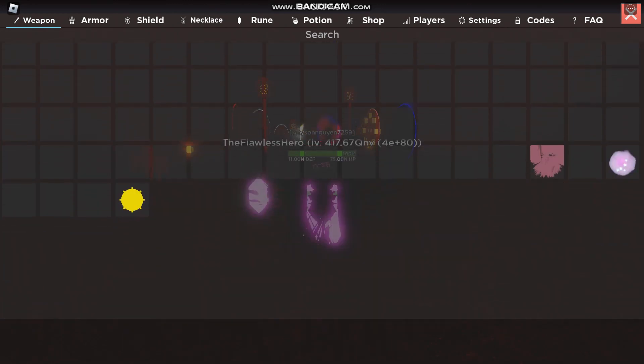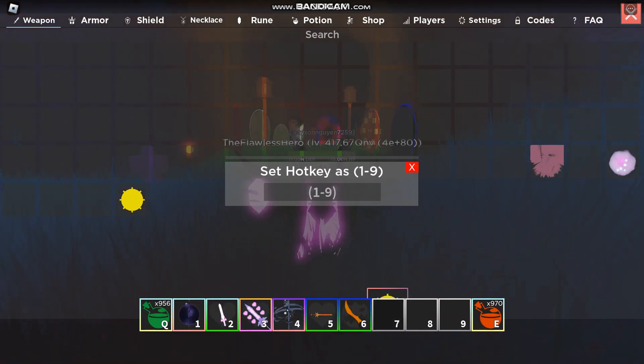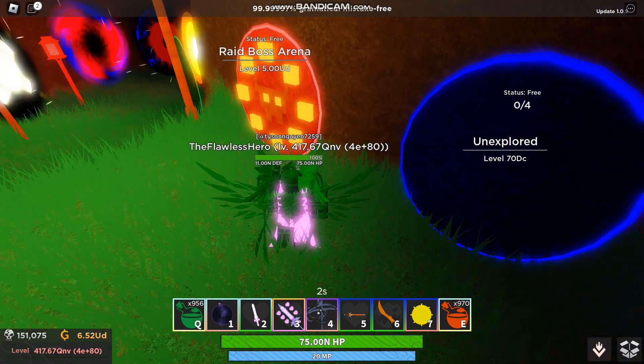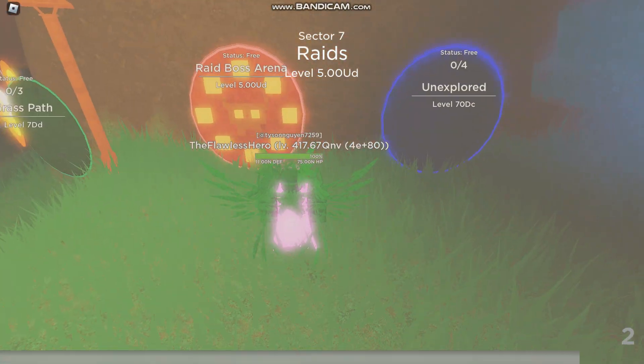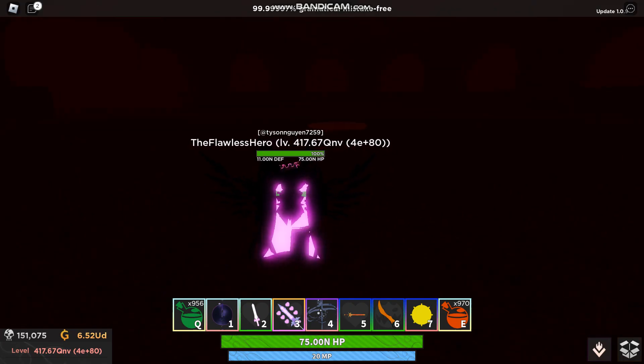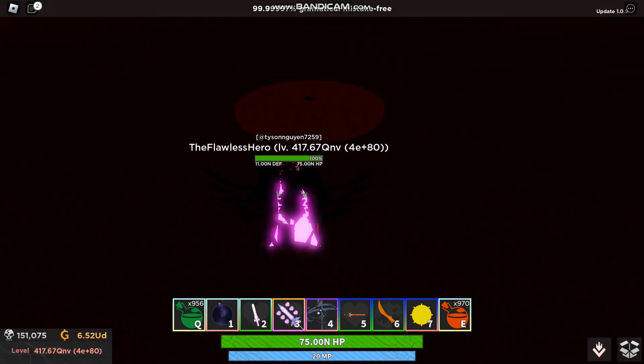Equip the token. Go to the raid boss arena and summon the boss.